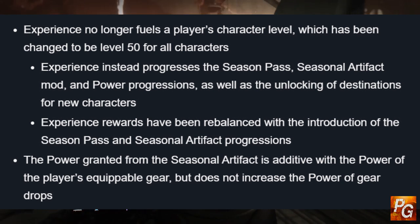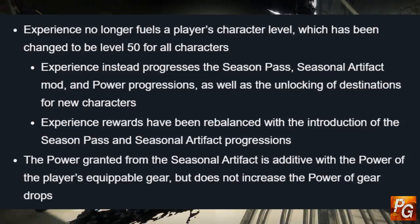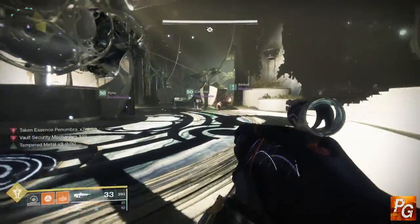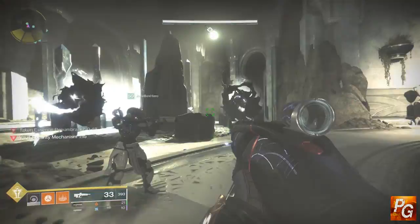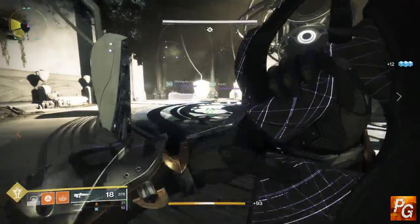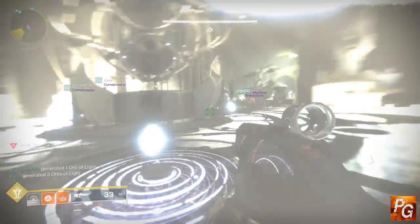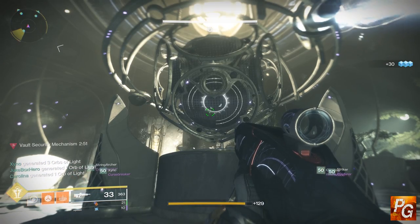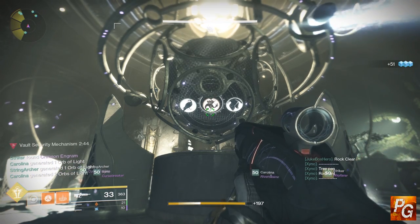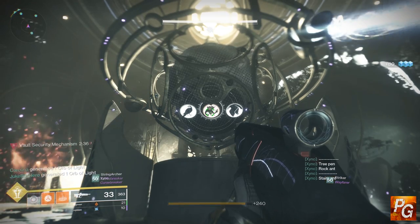The way that artifacts work is they will increase your power level, but they will not influence the power level of the gear — your weapons and armor — that drop from any source. To give you an example: let's say that with your artifact your overall character power level is 950, but your gear only maxes your power level at 920. If you get a powerful reward from any source in the game, it's going to be at 920, because your artifact does not influence the power level of the gear that drops. That is a bit of a bummer, but it is understandable since your artifact is shared across every one of your characters. So if you play on your hunter and level your artifact up 20 ranks, then switch to your titan, your titan automatically gets a free plus 20 power level, because it shares the same artifact as your hunter.